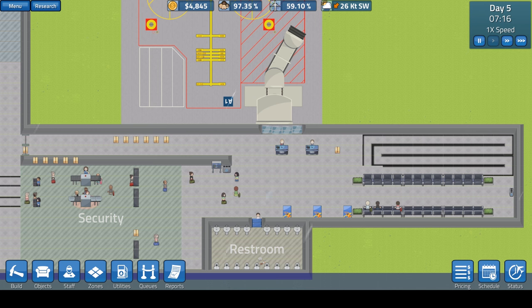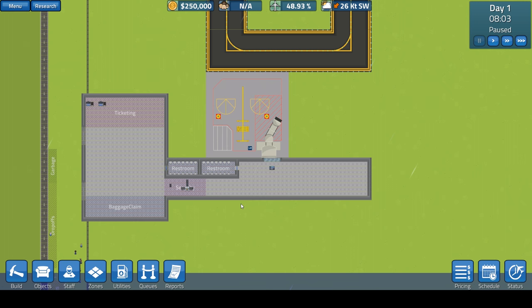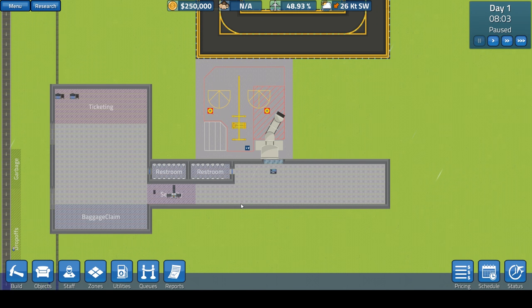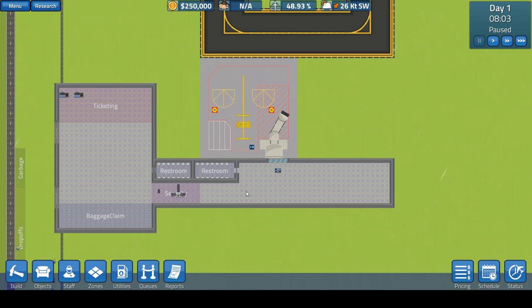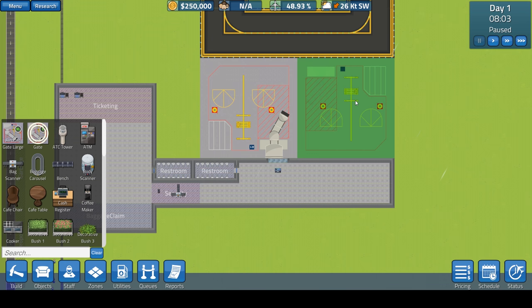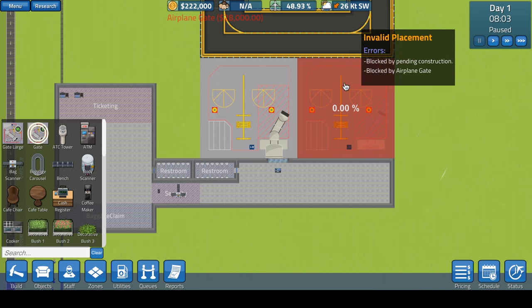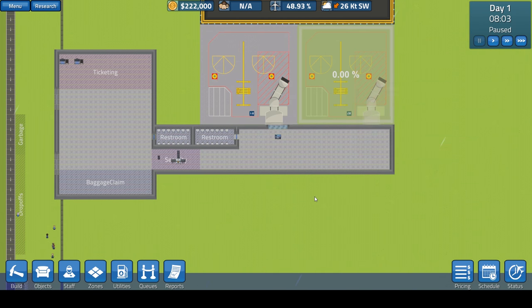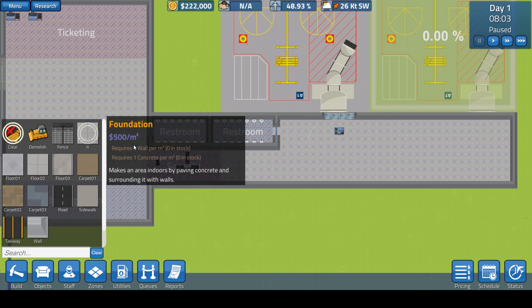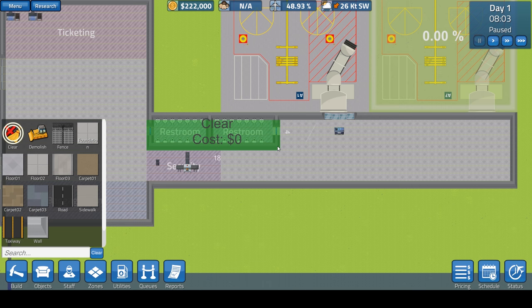With all that said, let's jump in and build our brand new airport with the latest patch. Here we are with the default airport that pretty much everybody has been using since the game came out. First and foremost, I am adding a second gate right off the bat — I'm not going to wait. I think that's going to be the number one thing that allows us to make a profit. Second thing I'm going to do is get rid of this area here, because it hinders the flow of traffic.